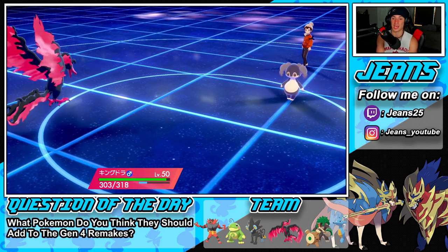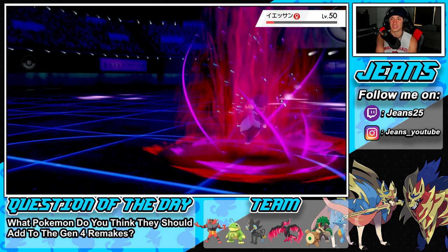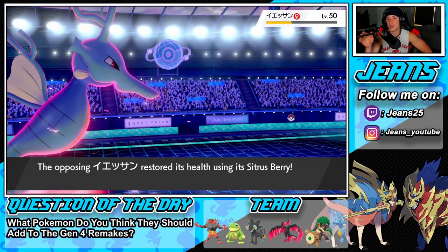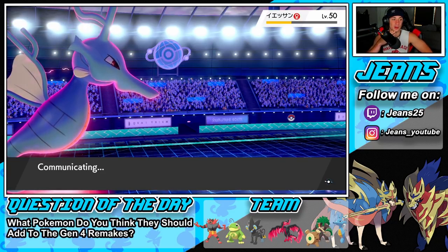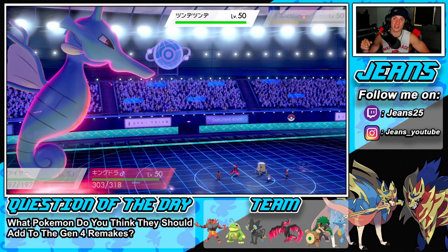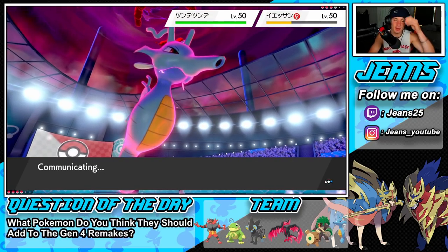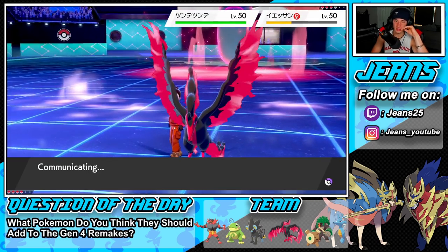He went for Helping Hand and we wasted a huge turn for him. Fiery Wrath with Choice Specs comes out — this is probably going to pick up the KO. It doesn't quite, but very close — he triggers the berry. We're sitting really pretty here. I can go for another Fiery Wrath to take out Indeedee next turn and do big damage to the next Pokemon as well.